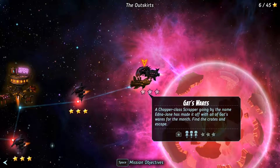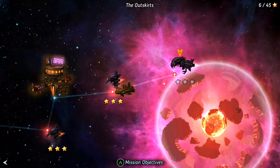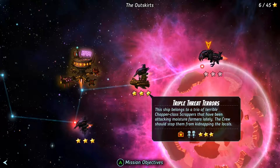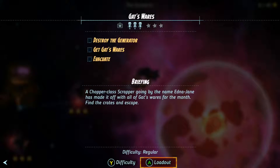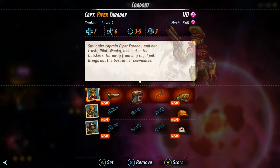Howdy guys! I am back with more SteamWorld Heist. Last time we did the triple threat terrors mission and this time I'm going to be heading into Gat's Wears. The briefing says a chopper class scrapper going by the name Edna Jane has made it off with all of Gat's Wears for the month. Find the crates and escape. And I guess we have another objective where we need to destroy the generator.